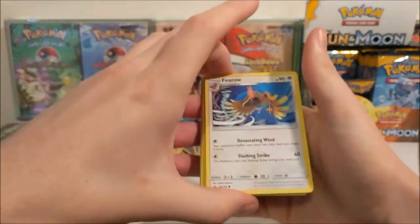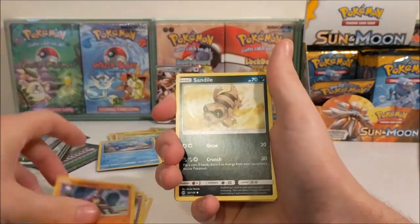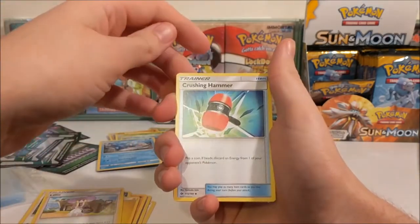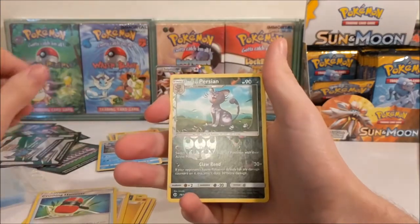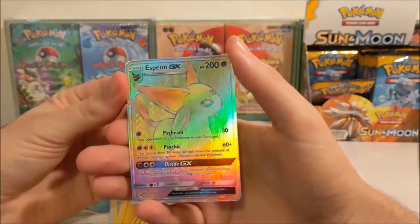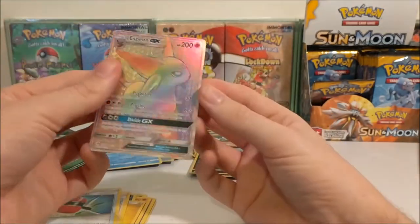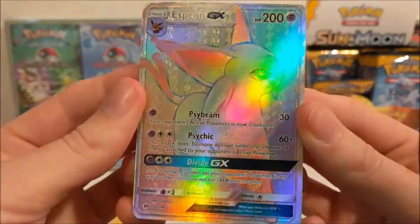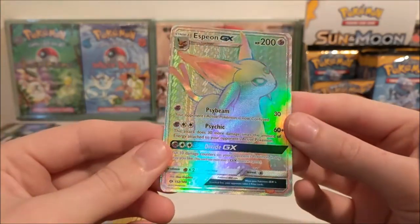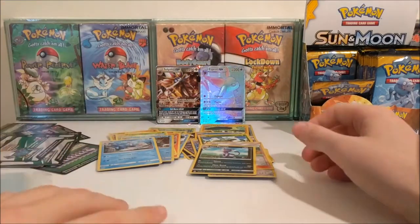Almost halfway there and I've just figured out how to do the card trick for this set. Alright so we've got a Fearow to start with, Grubbin, Drowzee, Crabrawler, Sandile, Electric Energy, Spinarak, Lily, Crushing Hammer, Alolan Persian Reverse and oh... that's weird man. Espeon GX - that's an odd looking card in person. I kind of like it. Oh it's a Rainbow Rare as well, so this is our Secret Rare! That's a really good pull!